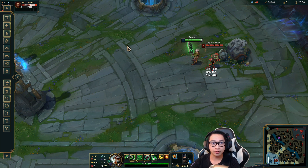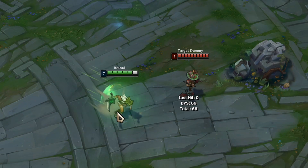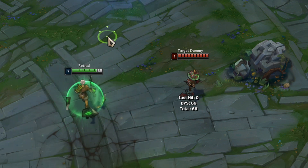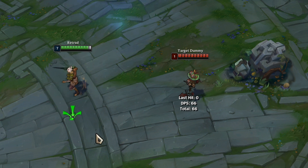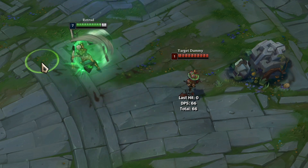If you want to do double casting correctly, you need to get the timing right and you need good positioning. If you do it wrong, you pretty much die since you're using every ability at the same time. So just go into the practice tool and keep practicing this technique until you get it perfect. Don't forget to subscribe and follow my Twitch channel at twitch.tv/retreadlol. And that's going to be it.